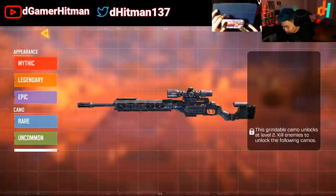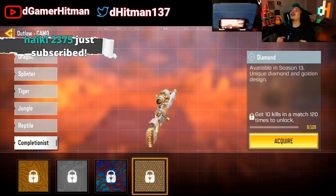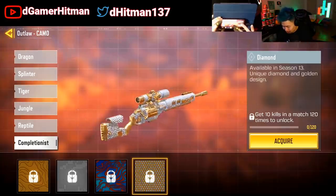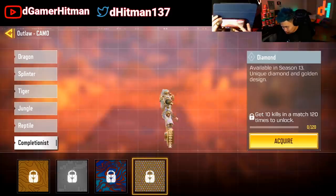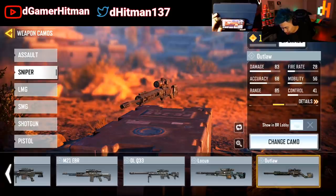And then finally the Outlaw, which also is going to look really nice. Snipers — why do you guys look so good in diamond? The snipers just look so good in diamond, it's just not fair how good these look.